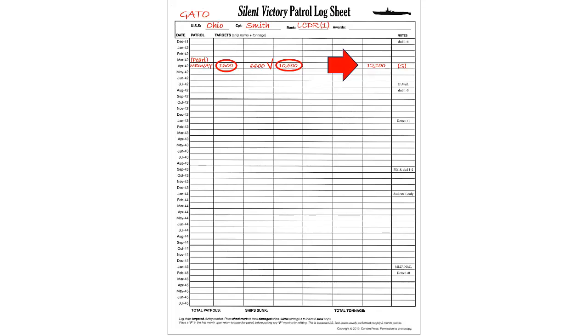A patrol is a success if at least one enemy ship was sunk during the patrol; otherwise the patrol is a failure and we would mark an F instead. We place a P in the first month upon return to base because patrols generally lasted about two months. We place an R in the next month for the minimum one month refit period. We must also place a second R for one additional month required by the hull damage. This means that our next patrol will start in August 1942. So in summary, we completed a successful patrol by sinking two ships for a total tonnage of 12,100 tons. We also damaged one enemy ship but were not able to sink it due to escort detection. The captain and the submarine both received awards and we incurred an additional month of repairs due to hull damage. Our next patrol begins in August 1942.